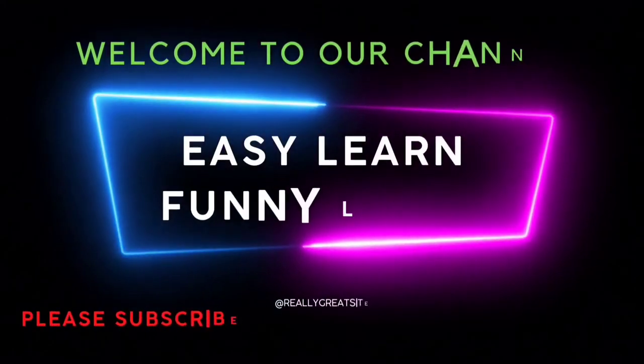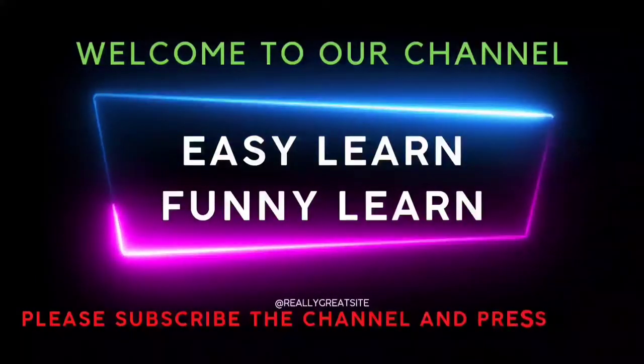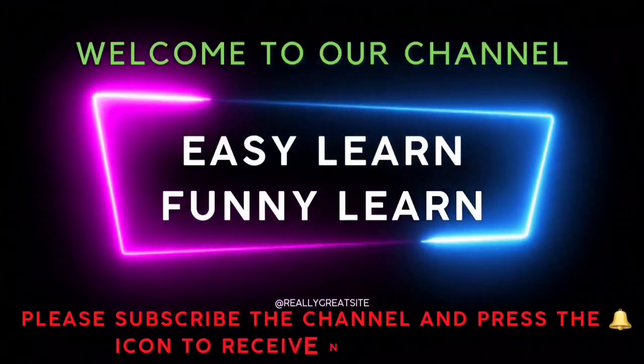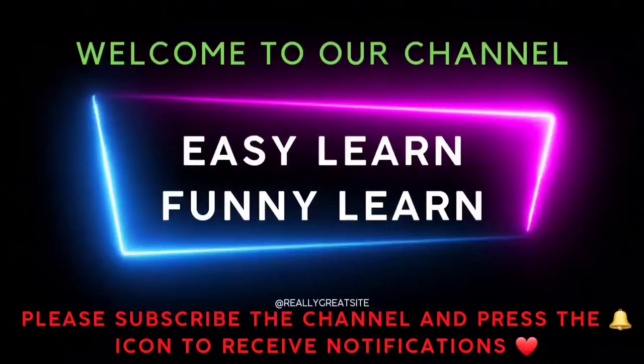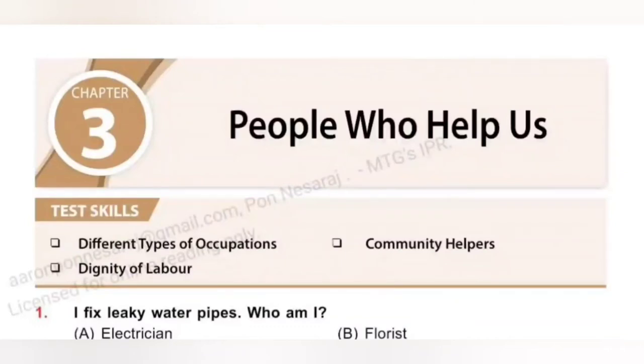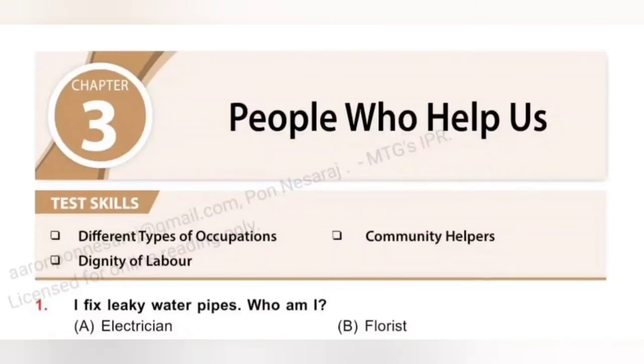Welcome to our channel — Easy Learn, Funny Learn. Please subscribe to the channel and press the bell icon to receive notifications. In this video, we are going to see the SOF ISSO MTG workbook of class 3, chapter 3: People Who Help Us. The skills covered in this chapter are different types of occupations, community helpers, and dignity of labor.